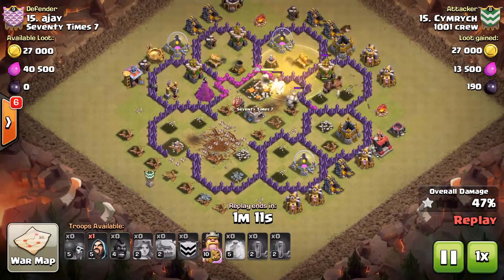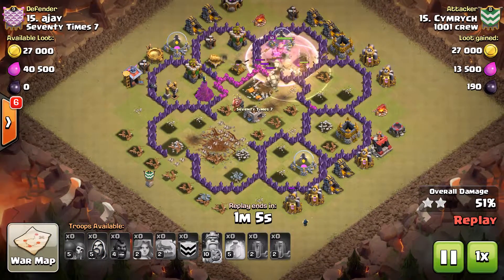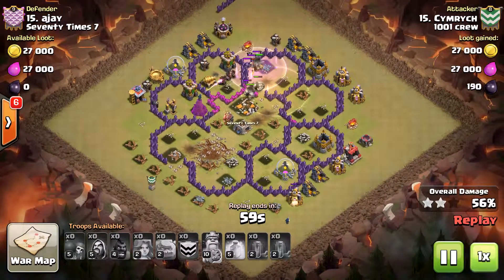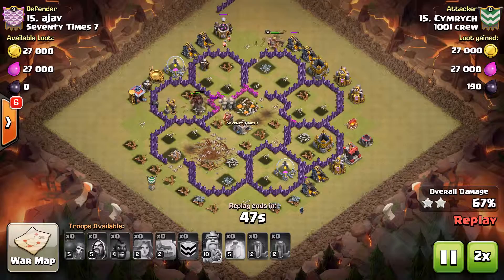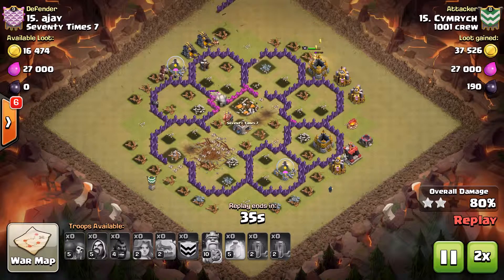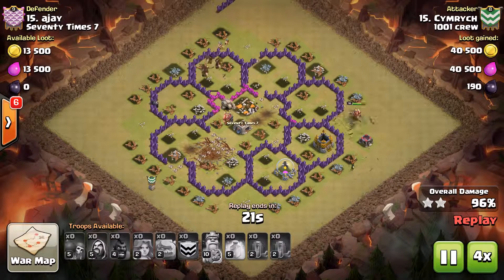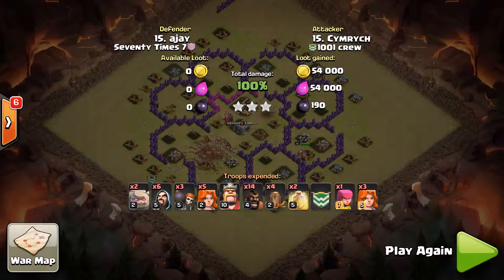I'm kind of trying to wait and let my Valks get healed up with the Hogs so everything meets up in that one compartment. I drop my backside wizard for cleanup down on the south side. I have just enough Hogs left to get through that last Wizard Tower. I still have a Valkyrie up — she's over there with the Barb King. Scandal! Everything finishes up on that elixir storage, and I have myself a six-star war as well. It was part of the solution and not the problem.